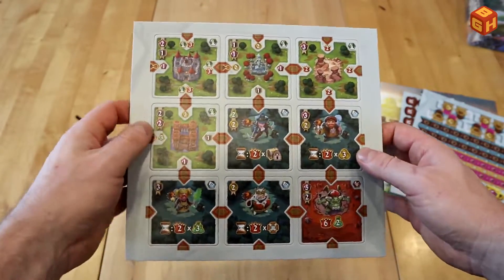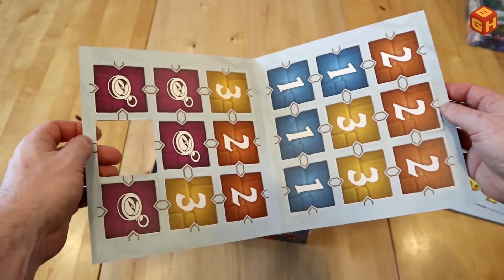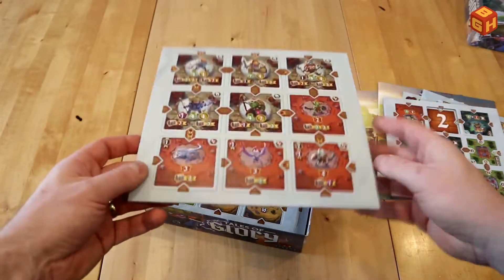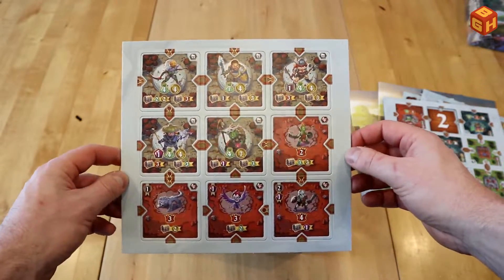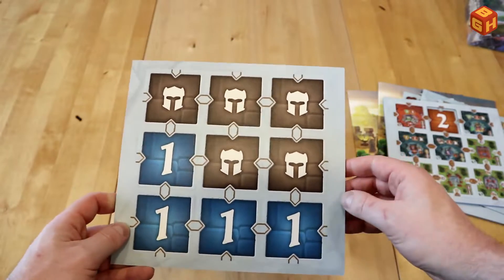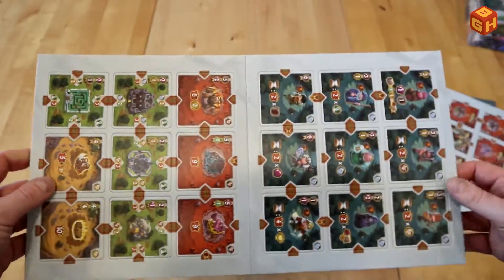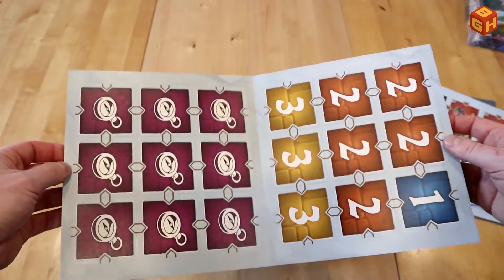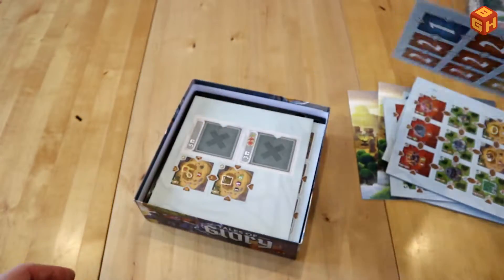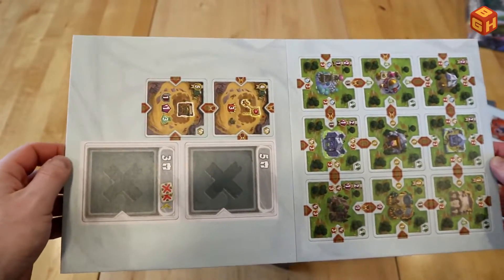Here are the tiles themselves — nicely illustrated, folded double, and double-sided with numbers on the back. There are helmets, monsters, and more tiles across multiple punch boards. I'm really digging the artwork in this game.